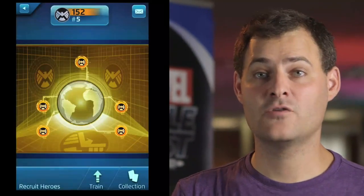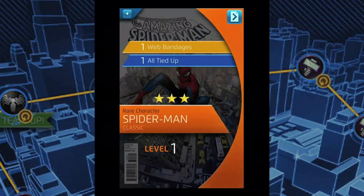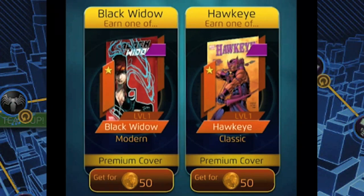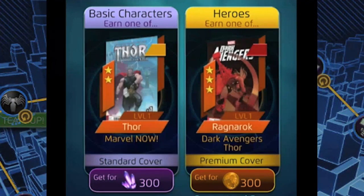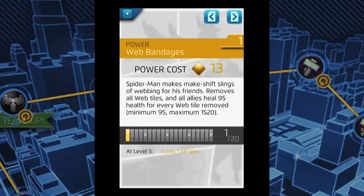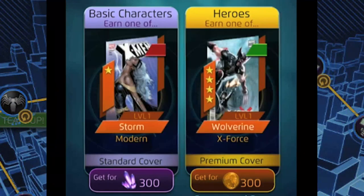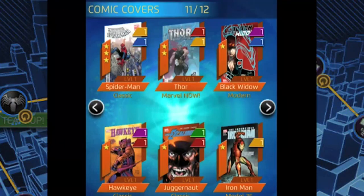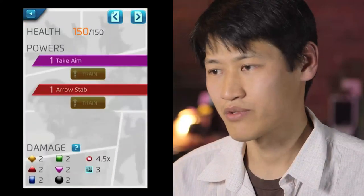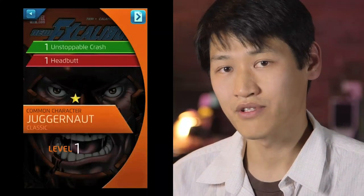Players unlock new abilities by completing missions which drop comic book covers. We have taken real comic book covers from the history of all of these characters and put them into the game — those represent your abilities in the game. Each hero has sets of comic covers associated with them, and for every one of those covers you find, you get a chance to upgrade one of your hero's abilities or level them up. This is really a slice of Marvel history that you get to collect and enjoy. There are a lot of great artists that contributed to Marvel covers over the years and we're really proud to showcase some of those in our game.